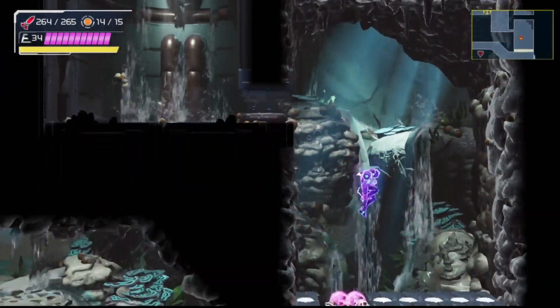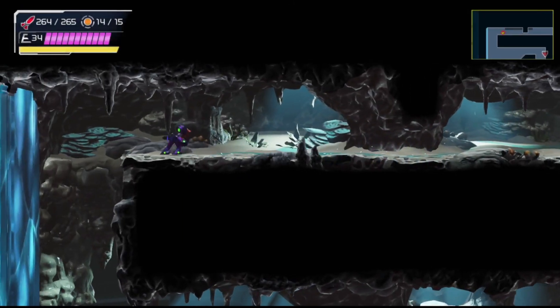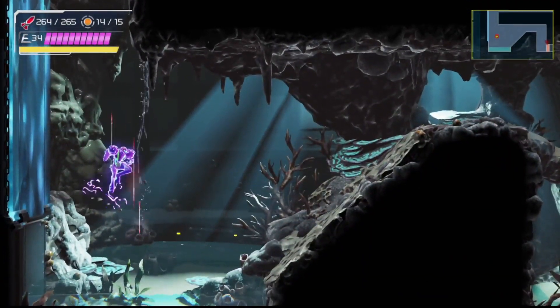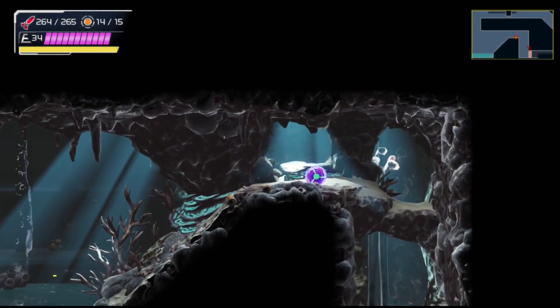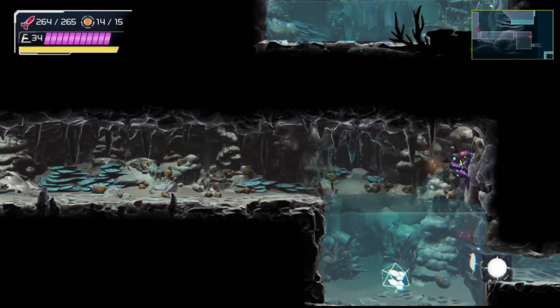Most people I saw were asking how to do the midair Shinespark. It's actually not that complicated — it's just pressing the B button while midair. The only thing that is important is that no directional input is pressed at the time of the B button press, otherwise Samus will start doing a screw attack.